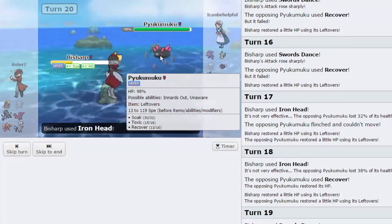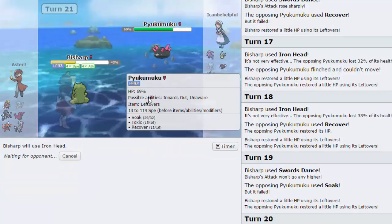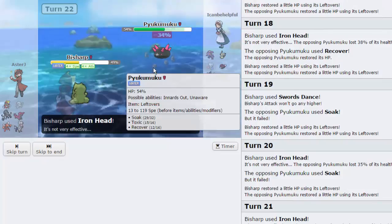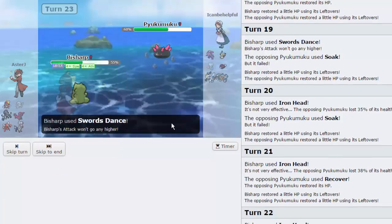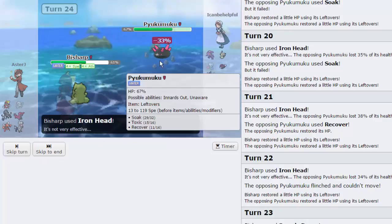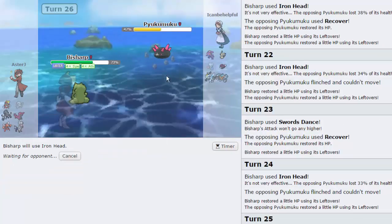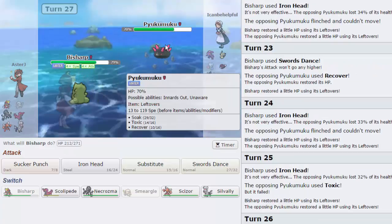I'm just gonna keep going for Swords Dance because he can't touch me. He's stuck in here — it's basically a stall war at this point. But I'm glad he went for Soak and gave me the ability to sub up. We did lose our STABs unfortunately — no STAB Iron Head or STAB Sucker Punch anymore. But it's fine. He's just gonna keep clicking Soak. How much PP does Soak have? 32. I'm gonna go for Iron Head again — it's gonna be doing good damage. We don't get the flinch unfortunately, but that wastes another Recover, which is nice.